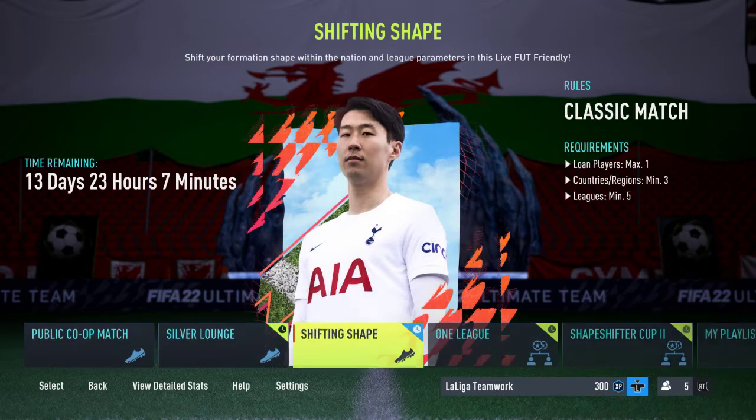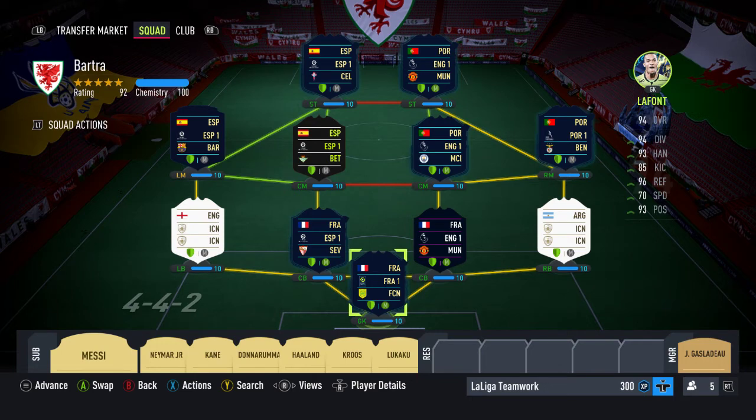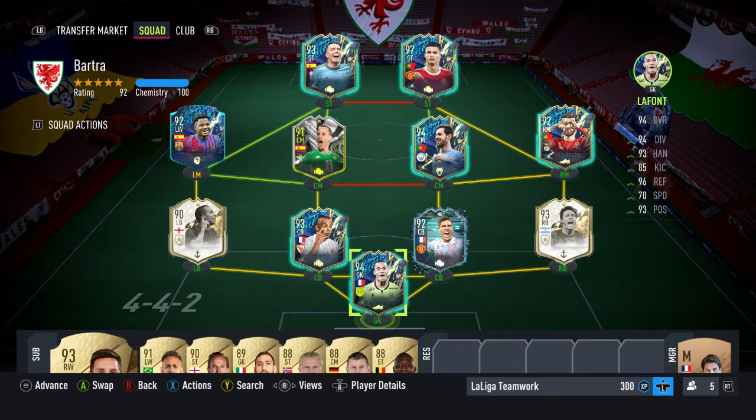Looking at the criteria and rules for Shifting Shape: it's a Fut Friendly arena in a classic match format, so normal conditions apply with no unusual items. You're allowed to include one loan player maximum. You have to have at least three nationalities represented, and at least five leagues in your squad. League-wise, I've gone with the French league, English league, Spanish league, Portuguese league, and the Icon league — remember Icons count as a separate league in this kind of thing.